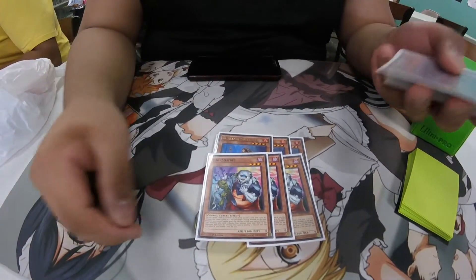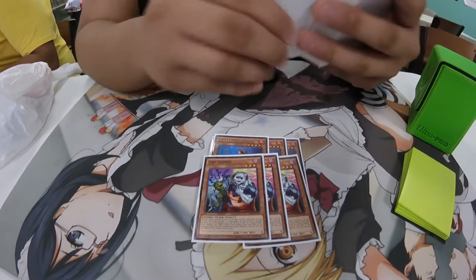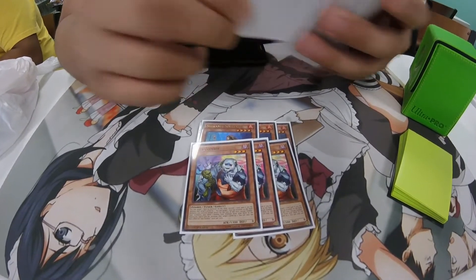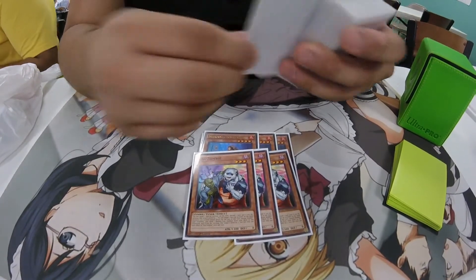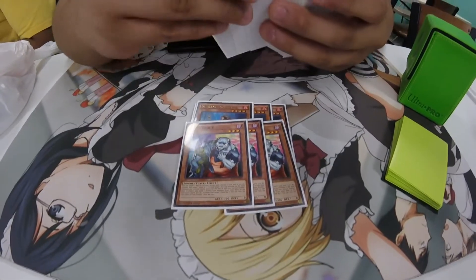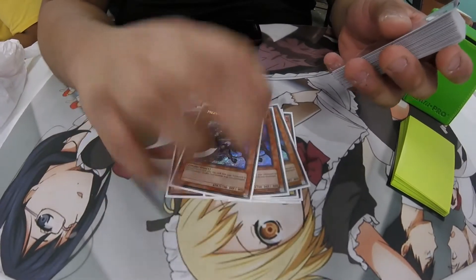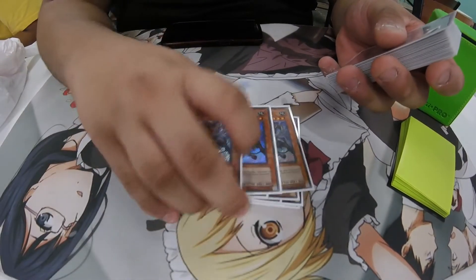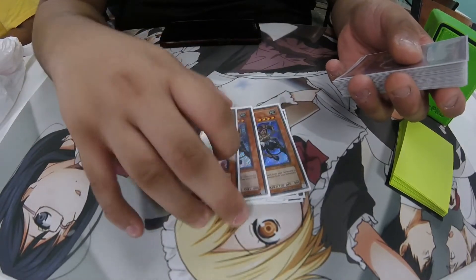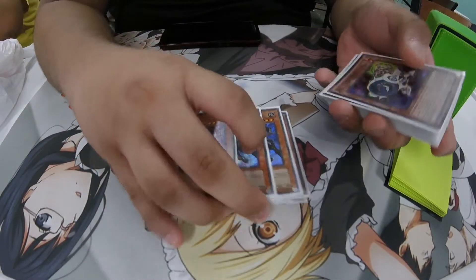Unizombie is the starter of all your combos along with Gofu. It can pitch Level Eater from your hand to the graveyard, and after you do that it's pretty much game. Then 3 Mizuki to go with it — to be honest you don't really need 3, I just played 3. I could bump this down to 2 and it would be just fine.